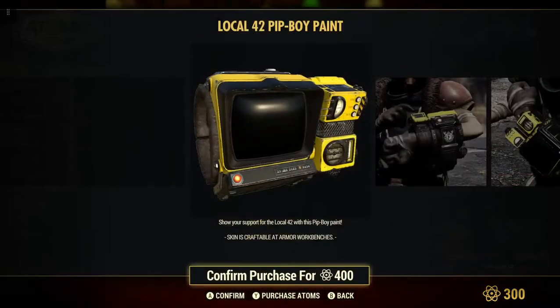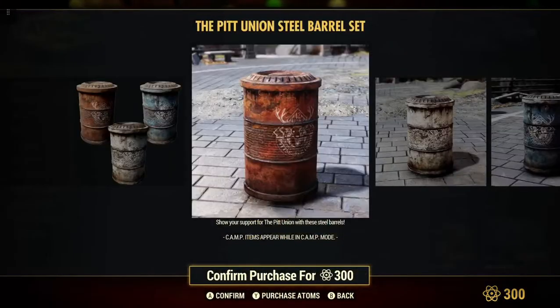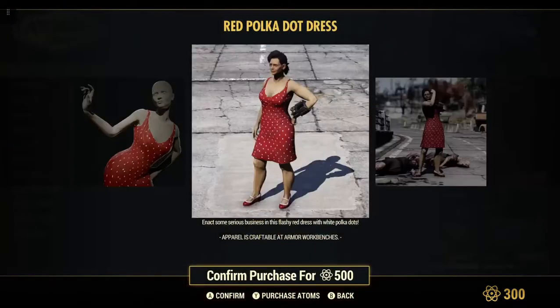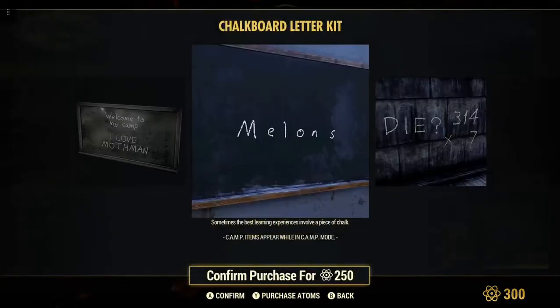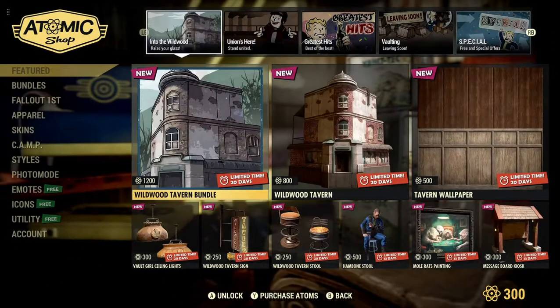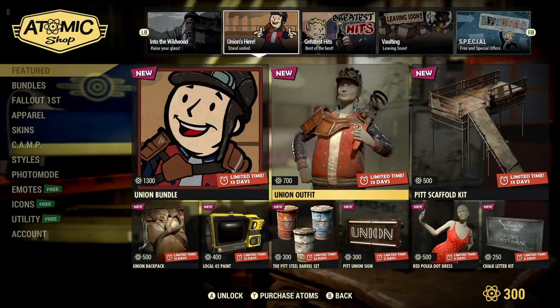Pip-Boy paint, Local 42 — 400 atoms. You get those steel barrels set, 300 atoms. Those are pretty nice to have around camp, I think they're just decorations. Pit union sign, 300 atoms. Red polka dress, if you're into that kind of thing. Chalk letter kit — I was looking at this and thinking about purchasing it, but I kind of like that new one we got today, the Message board kiosk. We wouldn't have to flip a coin or draw a straw.